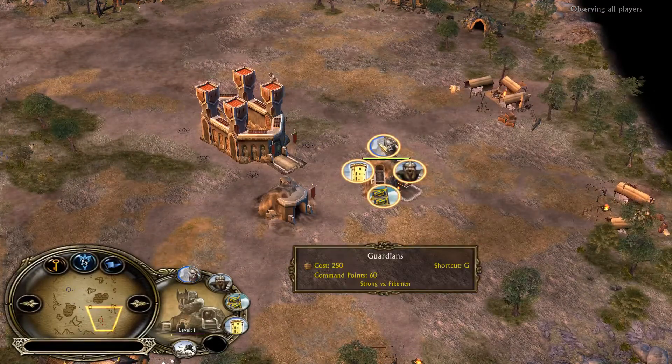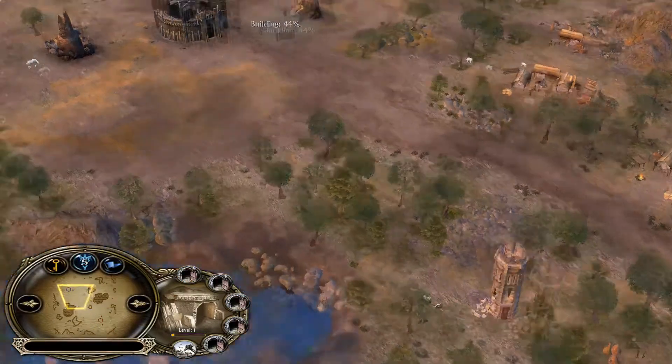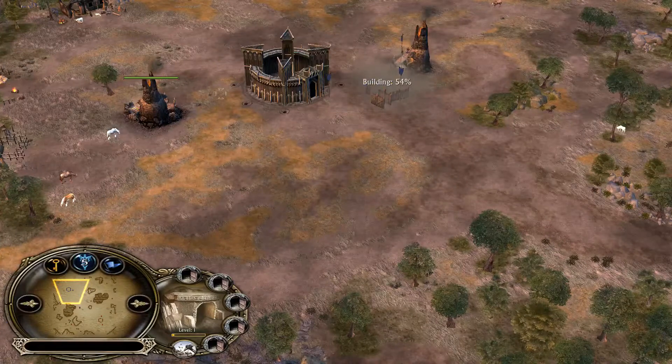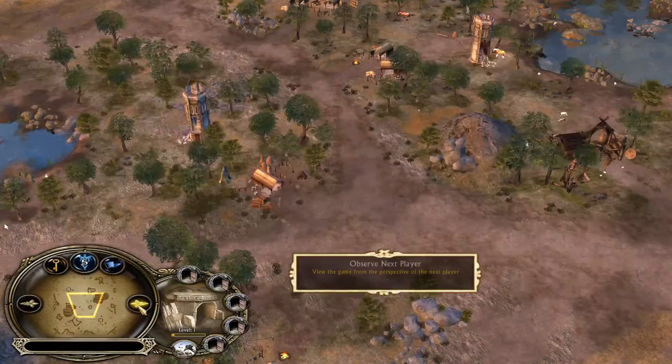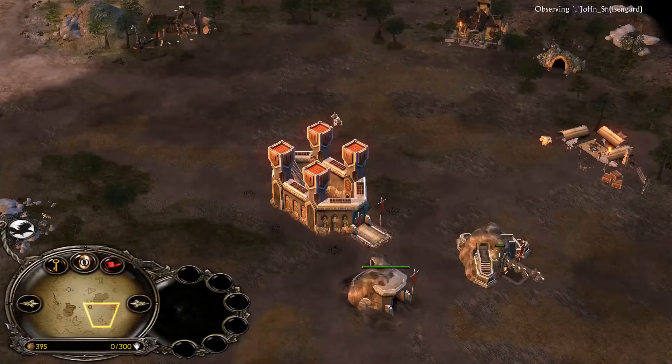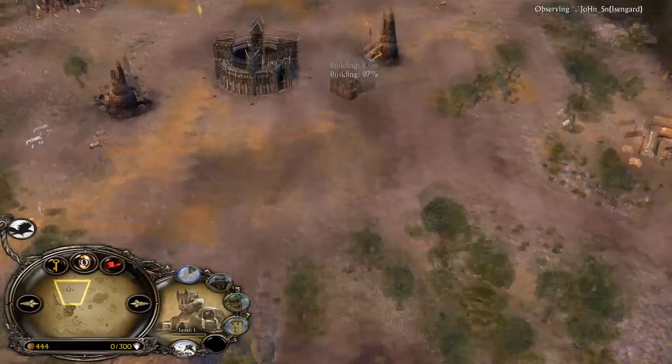Okan is going with guardians — he got only one mind shot and would like to rush his opponent. Meanwhile, Isengard is starting with double furnace into the work pit. It's pretty much standard for a 1k start build order, and now everything depends on how the players are going to play.